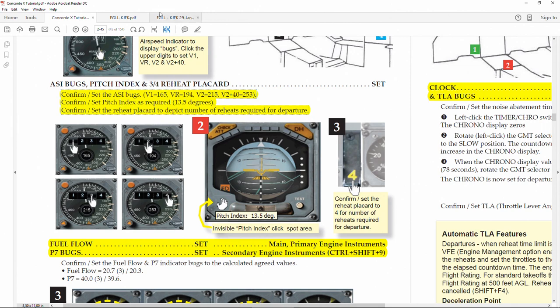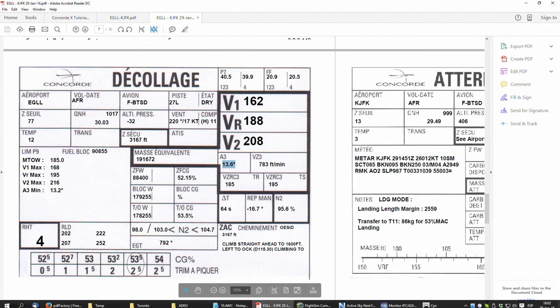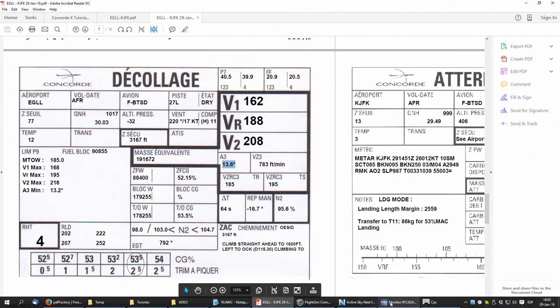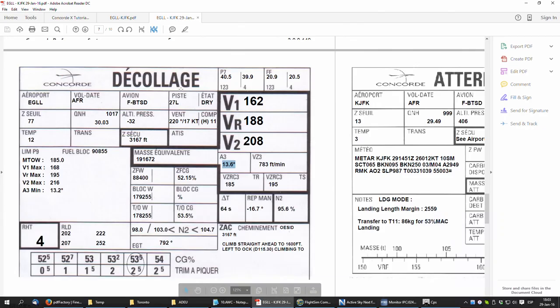The pitch index is the pitch attitude we need to maintain for the noise abatement departure procedure — 13.6 degrees. We round to the nearest 0.5, so 13.5 degrees is the closest available setting.